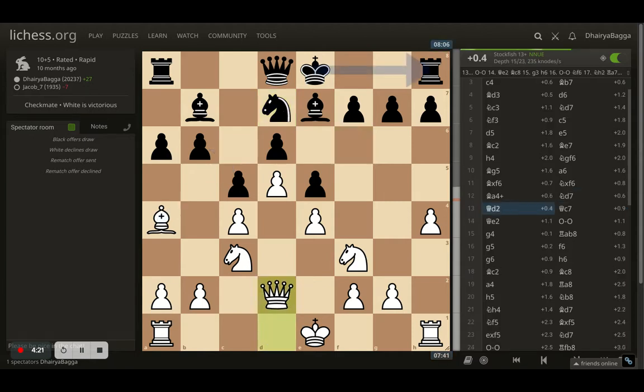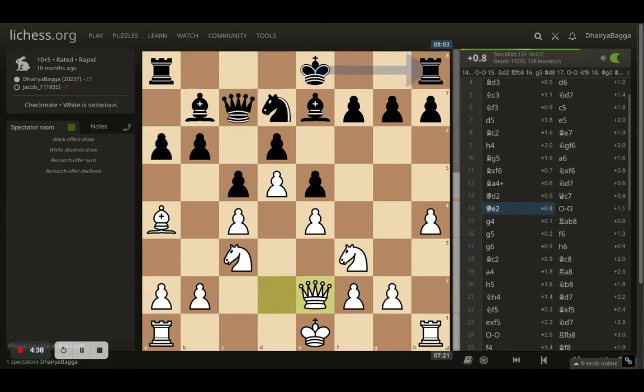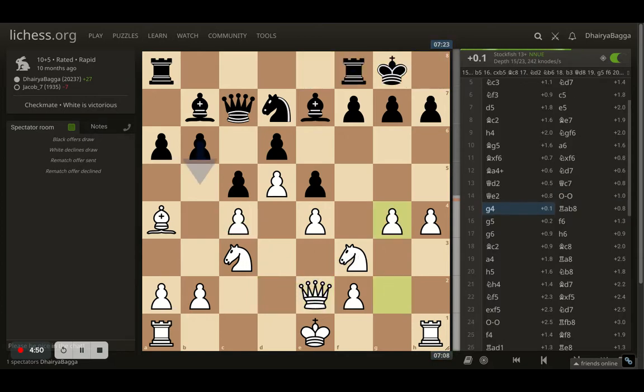I didn't want to do that. I went with queen to d2, preparing to castle on either side of the board. Opponent plays queen to c7, hoping that if I push my pawns, they can castle on the queen side as well. I just waited another move and played queen to e2, which also solidifies and defends the pawn further. My opponent finally castles. As soon as the castling happened, I began pushing with g4. Now both the h and g pawns will be marching toward the king, trying to attack and break open from the kingside.